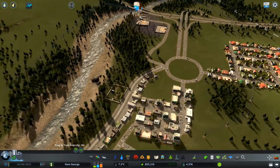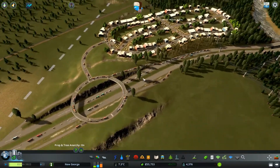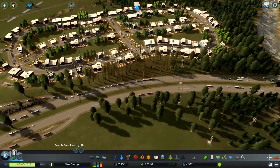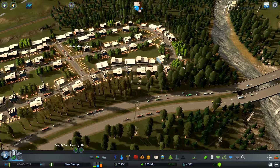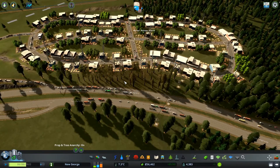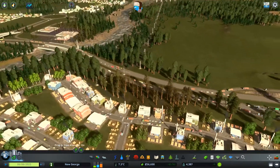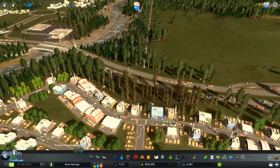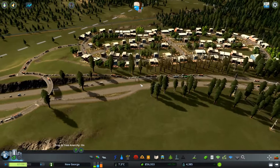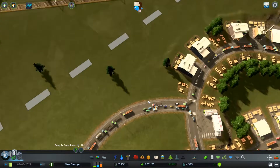I'm going to have a quick look around. New George is getting close to another milestone. Is there a way to stop fires? Because there's been so many fires around here — I know there's a mod that turns fires off. But natural disasters in general are so annoying. It's only been forest fires so far, and I have fire trucks dealing with it, but I don't know if it detracts from the gameplay a little bit.